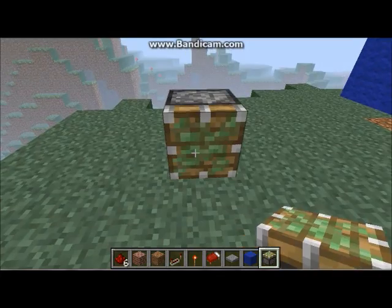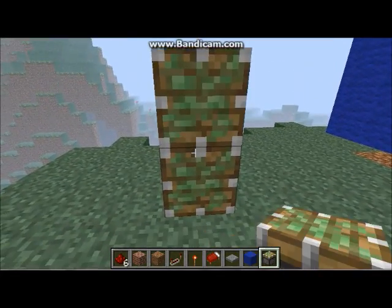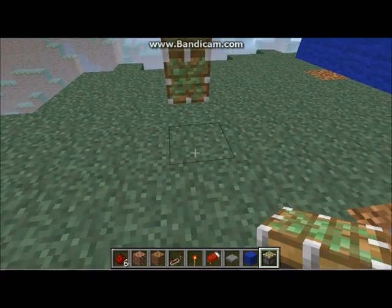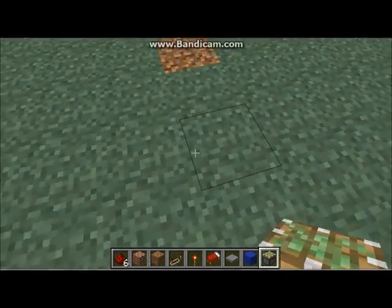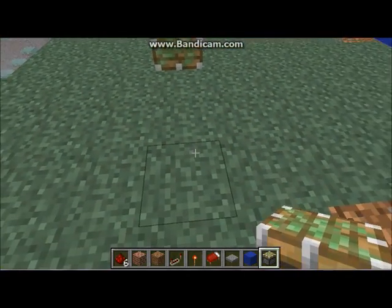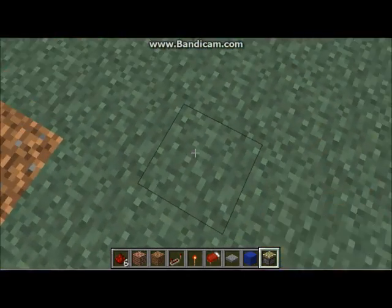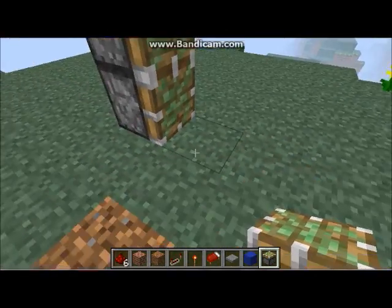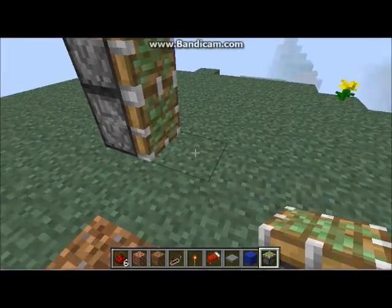So you want three of them like that, and then a four-block gap, and then you put one there. So you have these two pistons with a four-block gap between them.